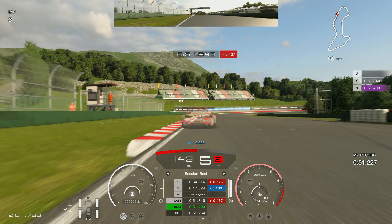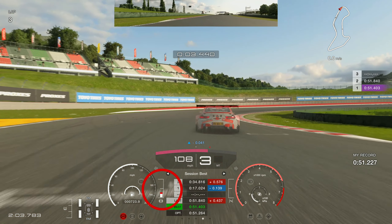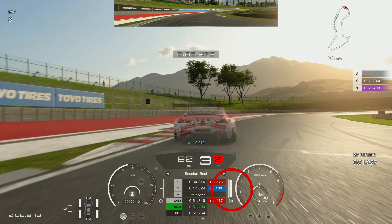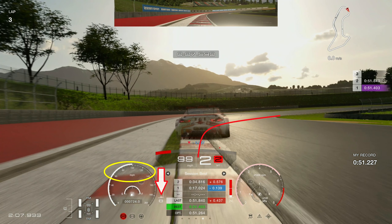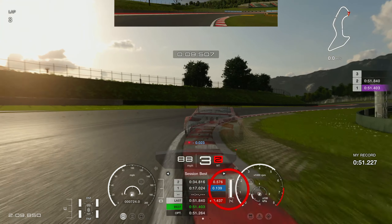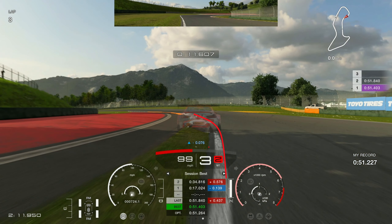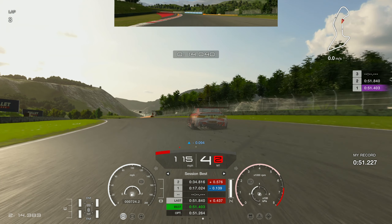Going into turn one, look for the marshal's board on the left. As you pass that, look at the 50 board and brake just before it. Get the car into the apex with the right-hand tire just hitting the curb, then onto the power as you feel grip building. Let the left-hand tire go out to the edge of the curb. Brake before the end of that left curb and rotate the car into the curb on the right, using some of the right-side curb, then back on the throttle. As long as your right-hand tire stays on the right side of the white line you won't get a penalty.